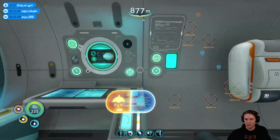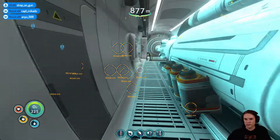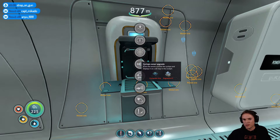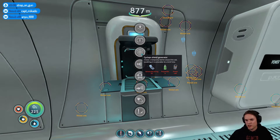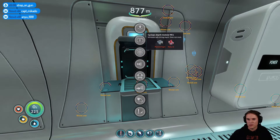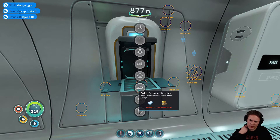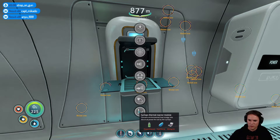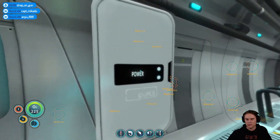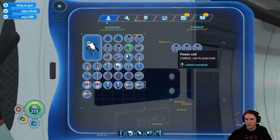Actually there's some more stuff I can build — there's a shield generator which I could get the gear for. The fire suppression — okay I can't do that. And the thermal reactor — I need the materials, so I can't actually do that either.